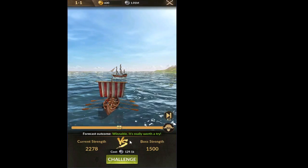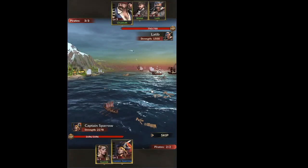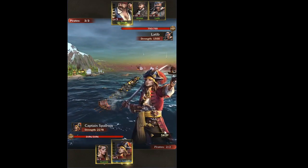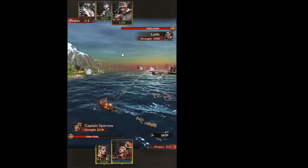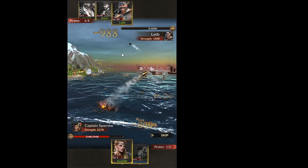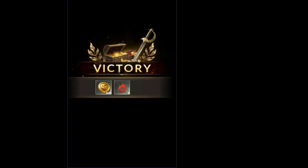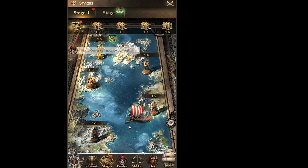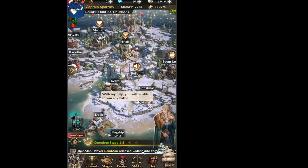A warning comes up and we can challenge this encounter. It all happens automatically at the beginning — unfortunately we have to watch it for now. We'll be able to click skip only after we've completed stage 1-5. So for the moment, relax, get a cup of coffee, and watch the animation. Our pirates fight against the opponent and we were victorious. Red circles indicate where we can collect rewards — so let's do that and collect the rewards for completing stage 1-1.